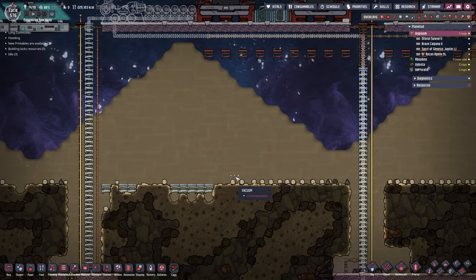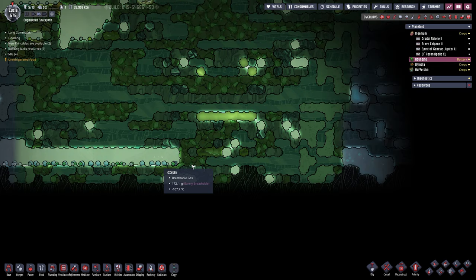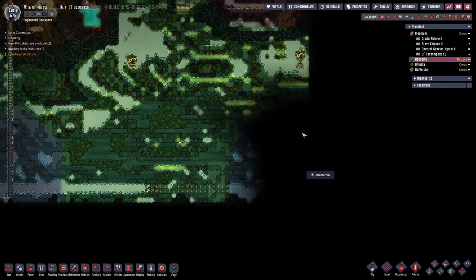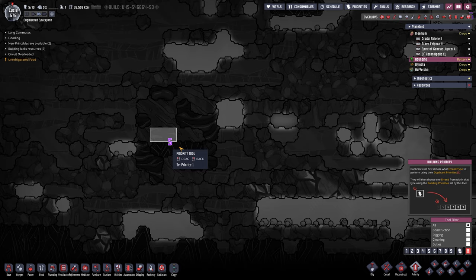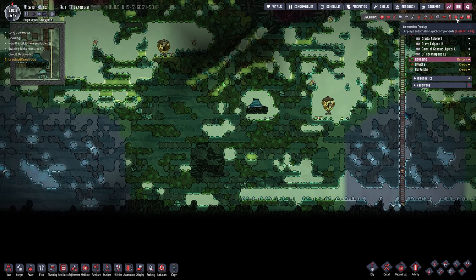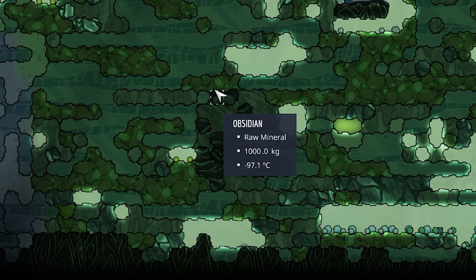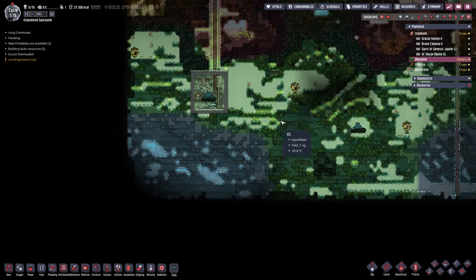Meanwhile on Abundino, the dupes have dug it all out — but it looks like there is nothing here at all. We'll keep going anyway just for completeness. And on the other side — okay, we got something right there! We have an iron volcano. There we go — an iron volcano in a completely radiated area, with everything slightly radiated at least, and of course freezing cold at negative 104 degrees. So now it's not only cold, it's also radioactive — isn't that fun? Gotta love Oxygen Not Included.